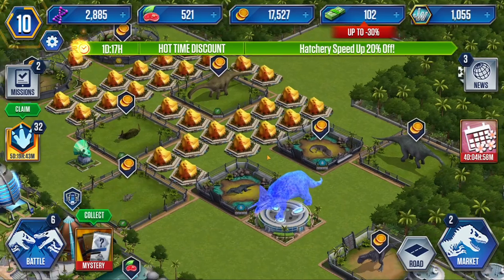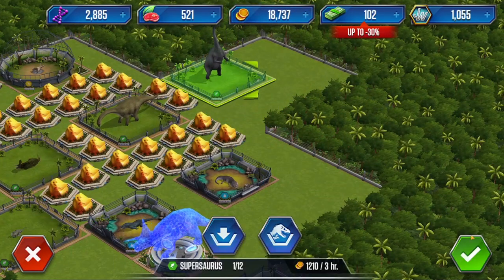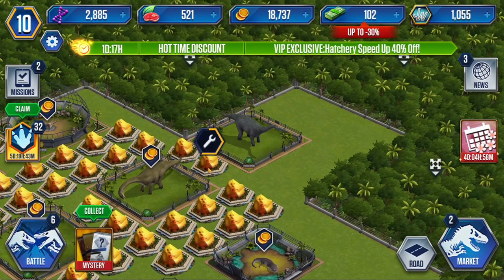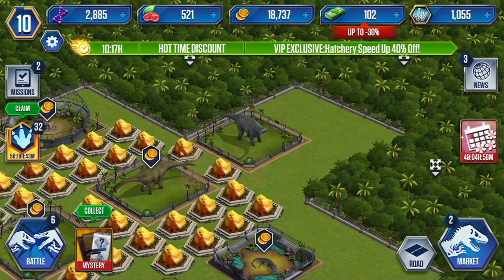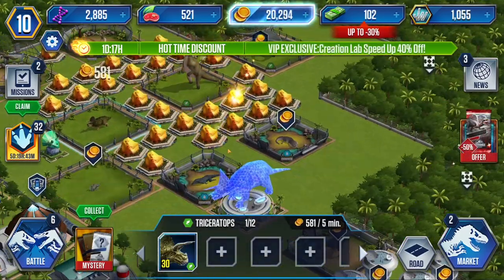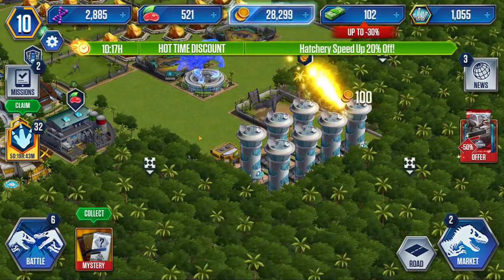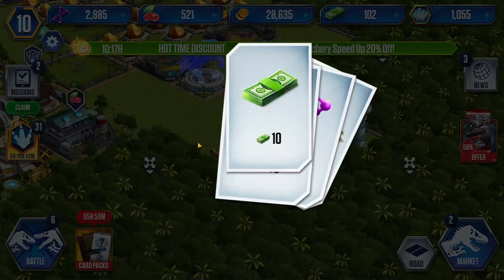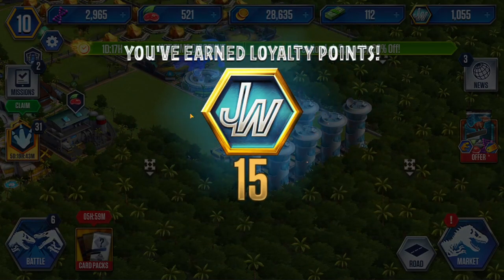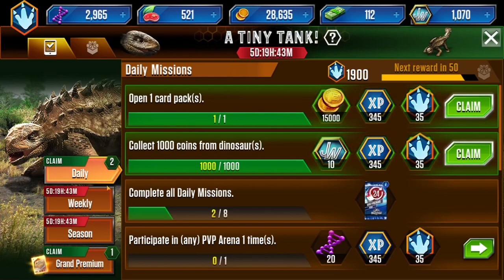Let's collect this so that we can put the Suprasaurus in, like that. This is sadly uneven but we're gonna have to deal with it for now. So let's collect all the coins and let's collect our mystery daily reward. Alright, that's pretty good. What's in here?